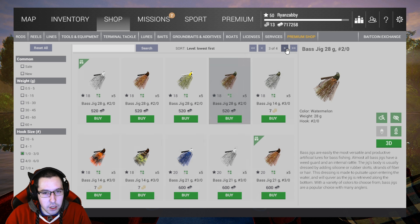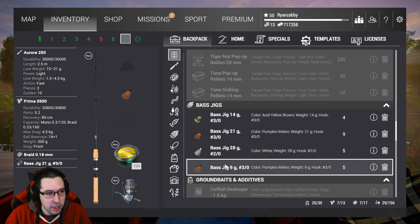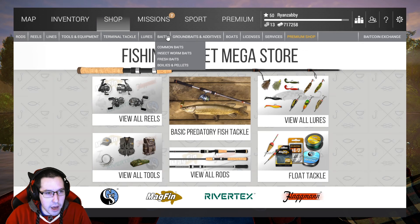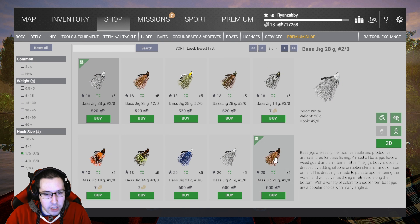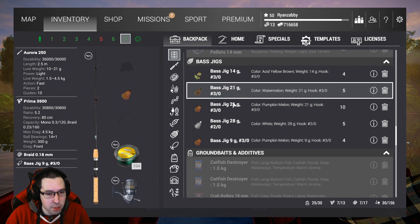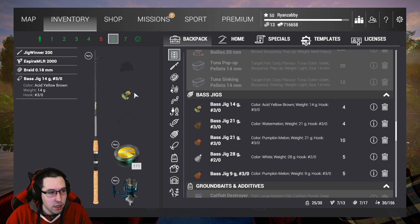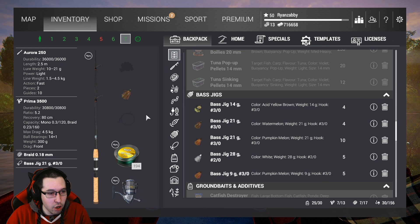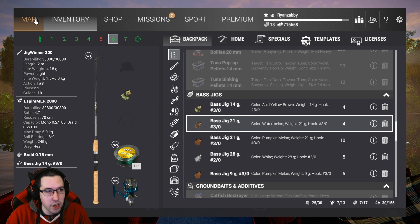Any of the colors work. You can also grab the regular watermelon one. Either setup should work and you can do a mishmash if you want. The Jig Winner will make fights easier while the Aurora will make fights harder but give you more XP — it's up to you what you guys want to do. There are the two setups.